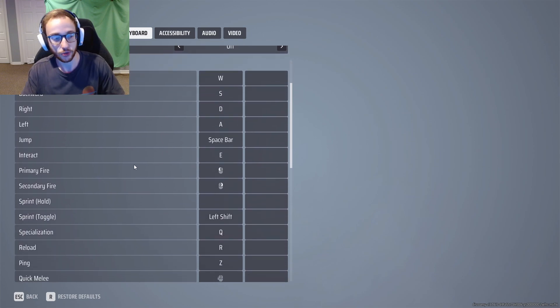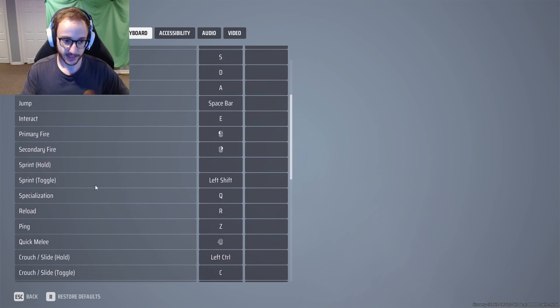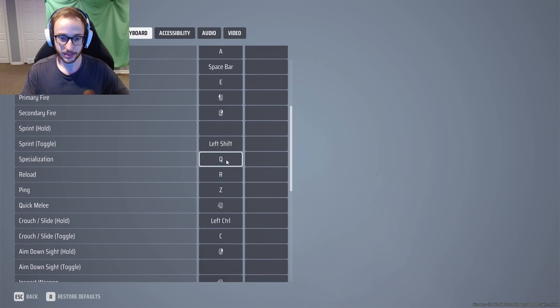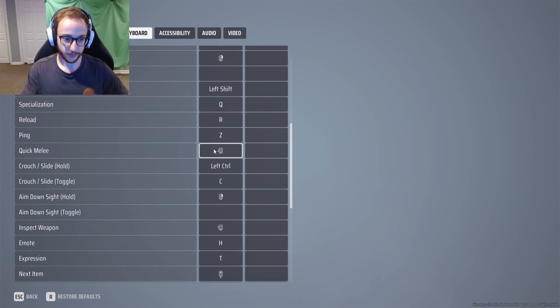We're going to get to the keybinds. A lot of these are going to be preference. This is all standard - WASD, spacebar, interact is E. Shoot and secondary fire are all standard. I like to have sprint toggle instead of sprint hold, so that just means you tap it instead of hold it. Specialization is definitely one I consider changing - if you come from Valorant, you can swap your keybind for your main ability. Reload is pretty standard on R. Ping, I change to Z.